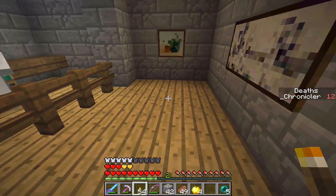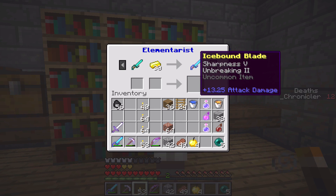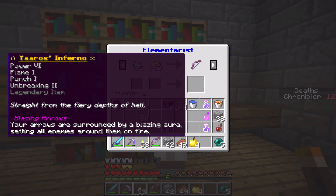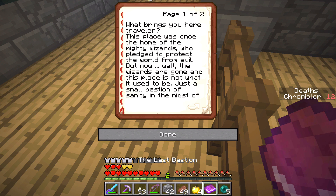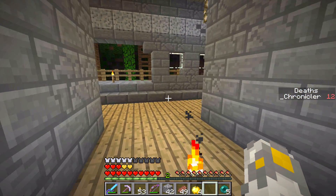The elementarist has some amazing gear — icebound blade, icebound pickaxe, icebound longbow. And Yaro's Inferno — wow, surrounded by a blazing arrow setting all enemies around them on fire. Pretty expensive though. An NPC tells us this was once the home of mighty wizards who pledged to protect the world from evil, but now it's just a small bastion of sanity in chaos. The dark powers are stronger here than anywhere else.